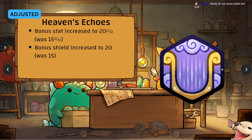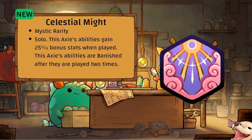Heaven's Echoes has been adjusted — bonus stat increased to 20 percent per buff, bonus shield increased to 20. This gives bonuses per buff on your axie. Not sure if that's enough reason to use this, but it's improved across the board.